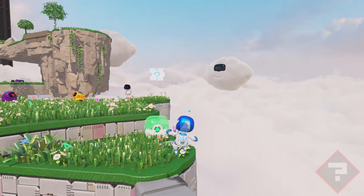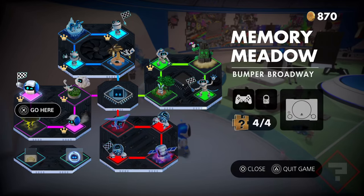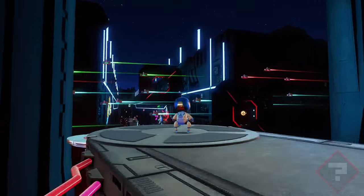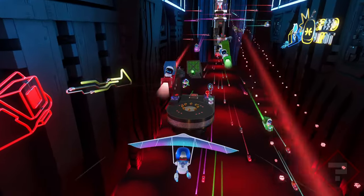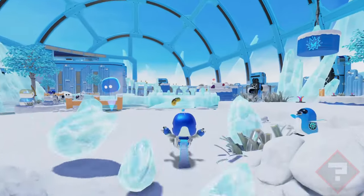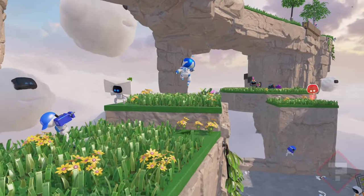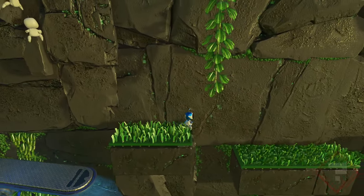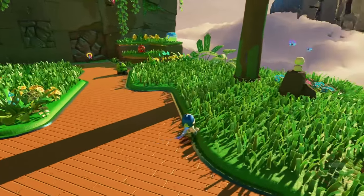There are four levels in total, each one named and based on a particular piece of PS5 technology. SSD Speedway is a futuristic space setting with flying cars and rockets — SSDs are fast, so it makes sense. Cooling Springs starts on a beach then transitions to an icy winter wonderland, based on the fan that keeps things cool. Memory Meadow is presumably about the RAM, though I'm not sure why it has muddy terrains and leaf blower clouds. And GPU Jungle — I've got nothing on how the jungle relates to the GPU, but it does have a really catchy song playing throughout.